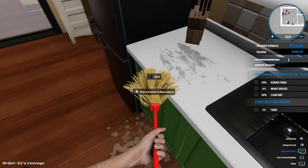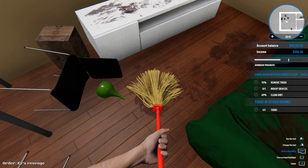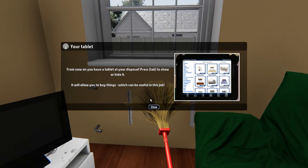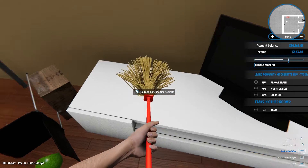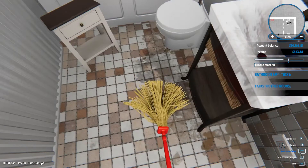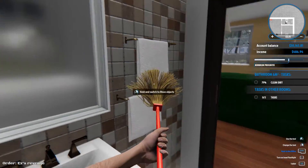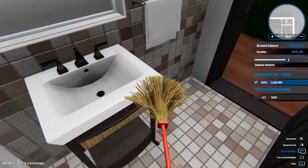But I am going to straighten the place out properly, because I said for this Let's Play we are going to do a proper job of everything. From now on you have a tablet at your disposal — it will allow you to buy things, which is going to be useful because we'll need to buy the radiator before we can fit it. It looks like we missed a little spot over there. Let's have a little clean up in the bathroom and get all the rooms nice and 100% clean. We are 100% clean there.